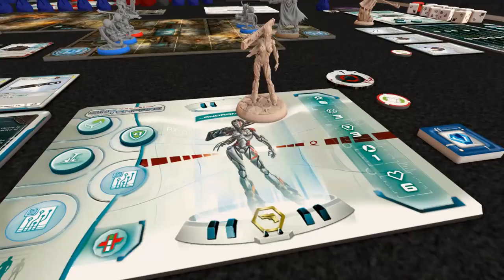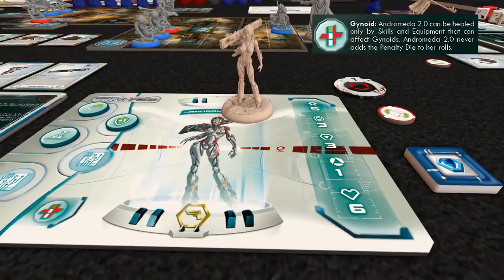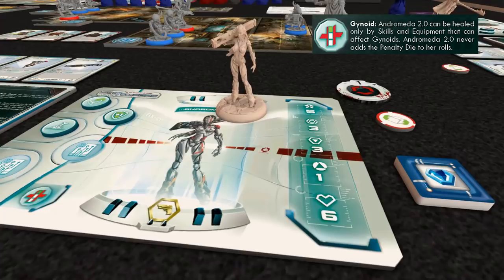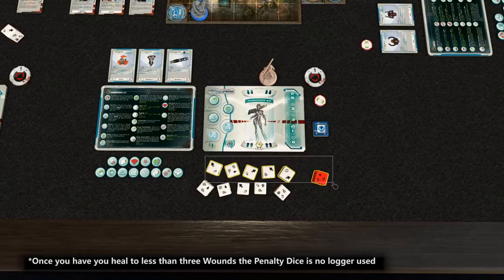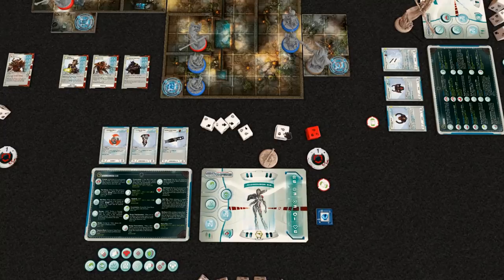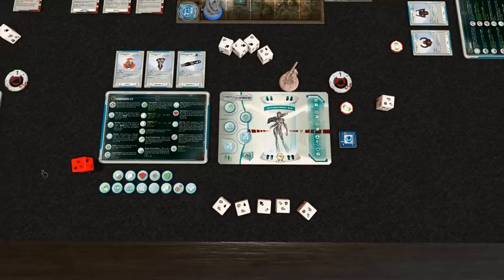This is Andromeda 2.0 — not sure what happened to 1.0, maybe we'll find out later. Her passive means she can't be healed by anything unless it says it heals gyroids. But the nice thing is she'll never get a penalty die. The way penalty dice work: if you take three wounds, from then on you have to roll a penalty die alongside your attack dice, and whatever that penalty die shows gets subtracted from your results. Since Andromeda never accumulates wounds that trigger this, she avoids it entirely, which helps her a lot.